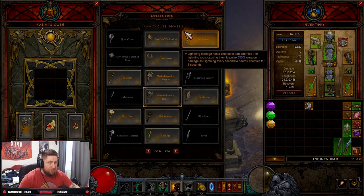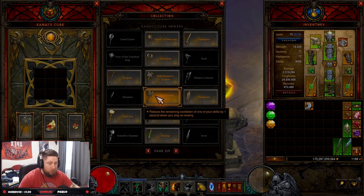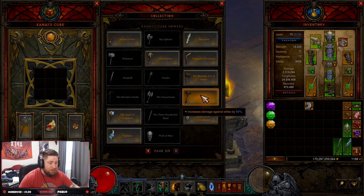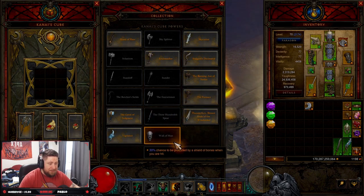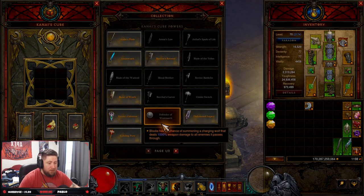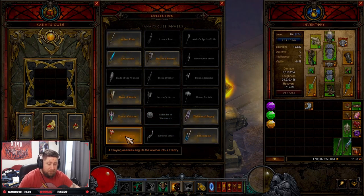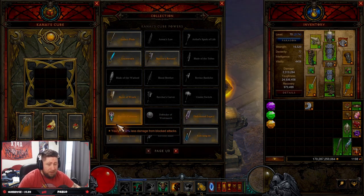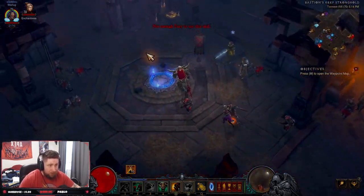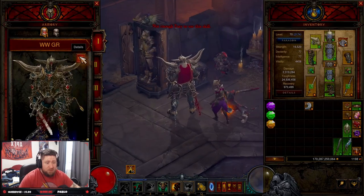If you don't want to use Messerschmitt's Reaver, you have some options. The Furnace is probably the next best thing for 50% increased damage against elites. You could also use Echoing Fury for even more movement speed and attack speed damage. Those are probably the two choices I would pick, but I like the Reaver so I can maintain permanent uptime. Either of those other options would work just fine.